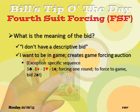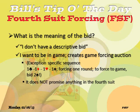There's one exception to that — the exception where you bid the sequence right up the line all at the one level. In this case, the last bid — one spade — is the fourth suit. It's forcing, but only for one round. If you want to force to game in this sequence, you jump to two spades. It does not promise anything in the fourth suit, except in this particular case.